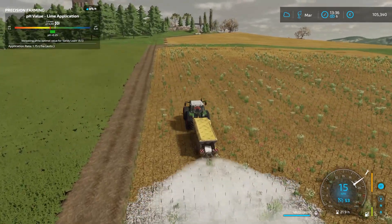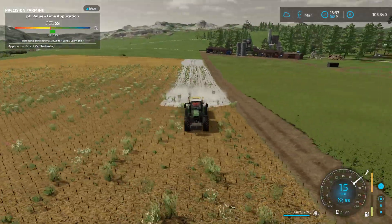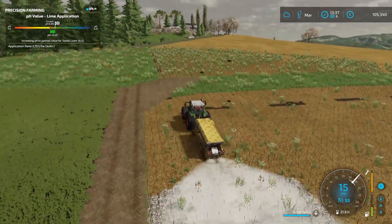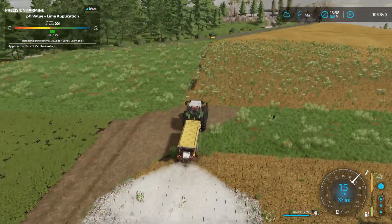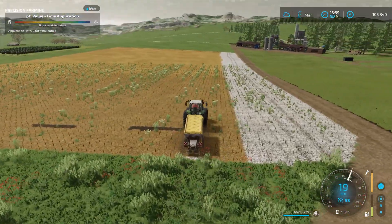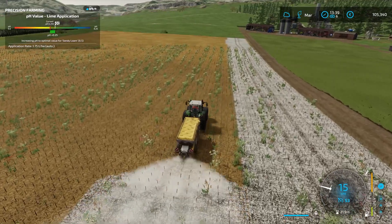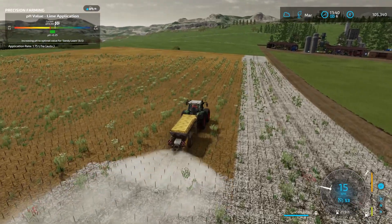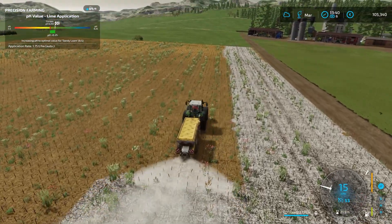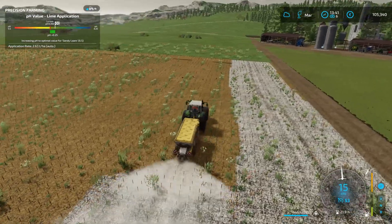Now it's time to move on and start the sowing. As we know by now, there's always something I forget — and that means we first have to spread this field with lime, because the pH value is not perfect, it's only okay, and okay is not good enough. Luckily, the huge field in the back is still good, and good is good enough — it doesn't impact the yield too much. So first, spread this field with lime. After that, we're going to start the sowing. It's been a long time coming — I think I've mentioned it about 50 times this episode.